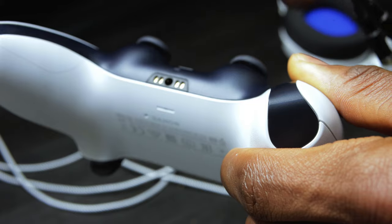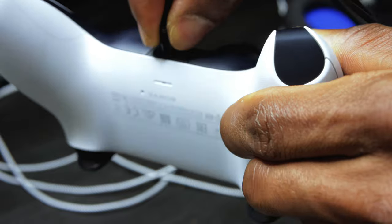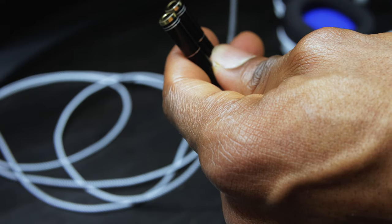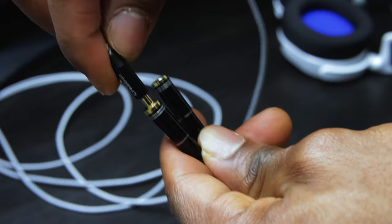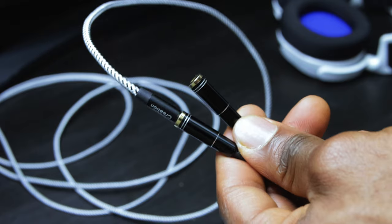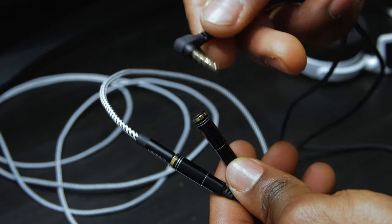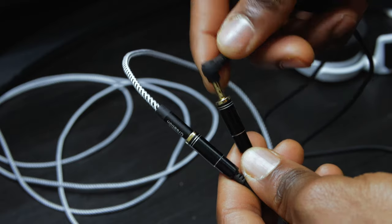You grab the splitter cable and connect the male end to your controller. On the other end, connect the aux cable that we had connected to the Elgato initially — to one of those female points. That sends the sounds coming from the game directly into the Elgato, which goes to your PC. For the second female aux, connect your headphones to that one.